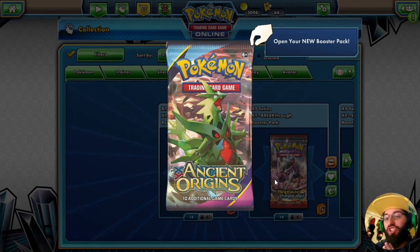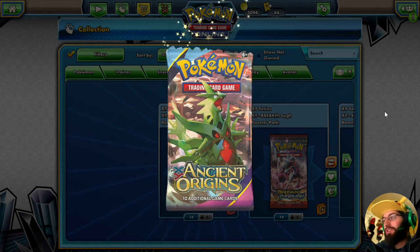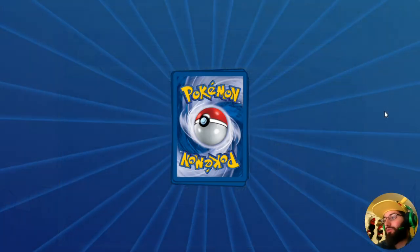That pack is Ancient Origins. We will be opening up two packs every single day, and we'll probably do three or four on the last day and try to figure out how to get a code to somebody. So let's go ahead and open it up and see what's inside an Ancient Origins pack.